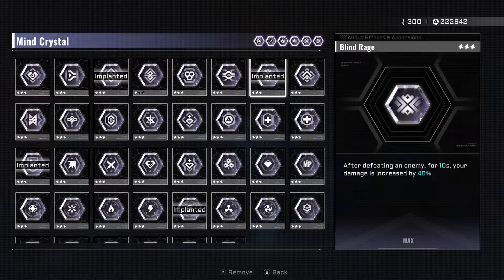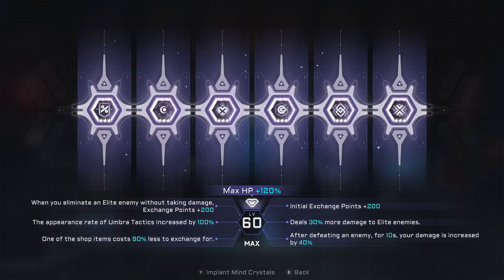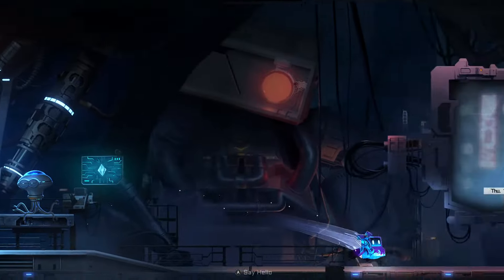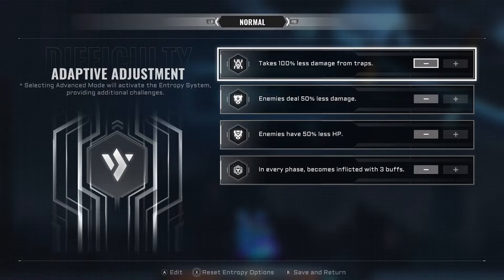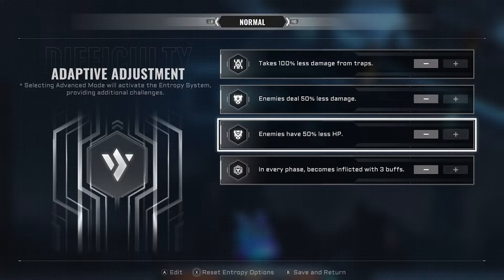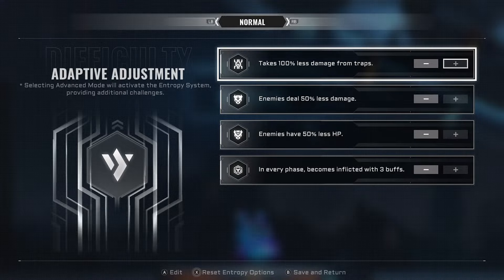The other mine crystal I like for these runs is Blind Rage — after defeating an enemy for 10 seconds your damage is increased by 40%. You don't need to stack a ton of DPS towards bosses because I'm always playing these runs on normal entropy settings. Normal mode is extremely easy, and I'm glad I waited to do this video because it became so much easier compared to having to run it even on zero entropy.